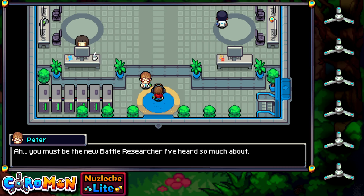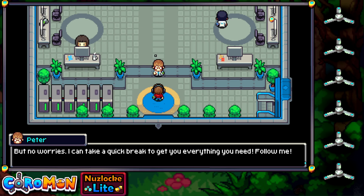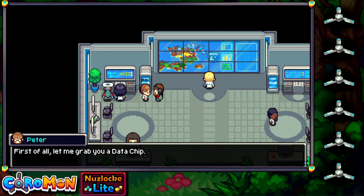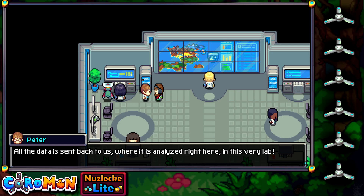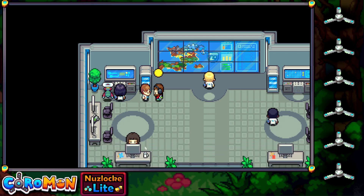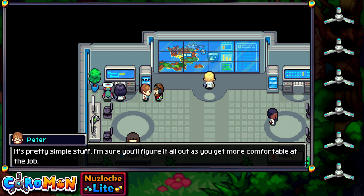Oh, you must be the new battle researcher they've heard so much about — my name precedes me already! Gideon is the one who'll get you up to speed, let me fetch him. Looks like Gideon is out for lunch, but no worries — we can take a quick break to get you everything you need. First, here's a data chip — a nifty chip for your gauntlet that records every Coromon-related action you take. All the data is sent back here to be analysed in the lab. As an incentive for sending interesting data you'll be rewarded handsomely, and milestones and promotion bonuses can be redeemed right in your menu.